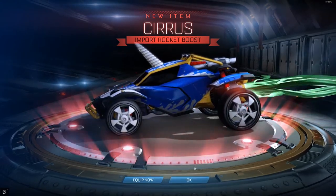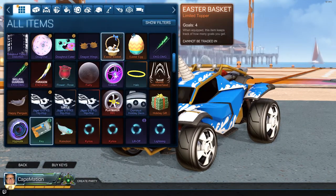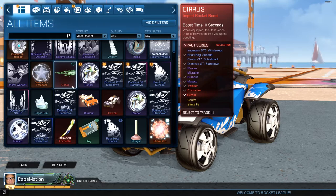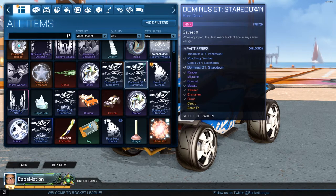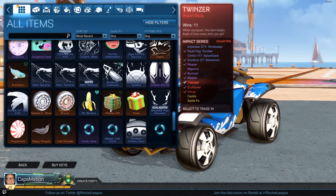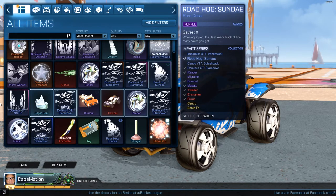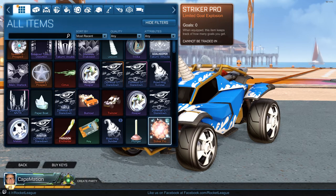Thanks for tuning in, I'll probably just throw this at the back end of another video as a little extra. Let's take a look at what we got — the Cirrus, the Tactician Reaper, the Dominus GT Staredown in orange, the Dominus GT Staredown in pink, the Roadhog in purple. That's one, two, three, four and five — yep, that's what we got. Thanks for tuning in, hope you enjoyed, come back at a later time.